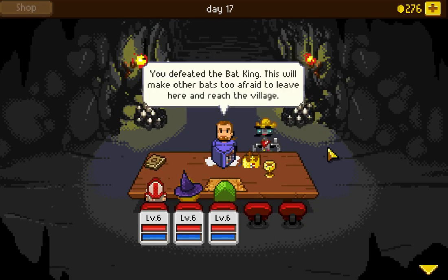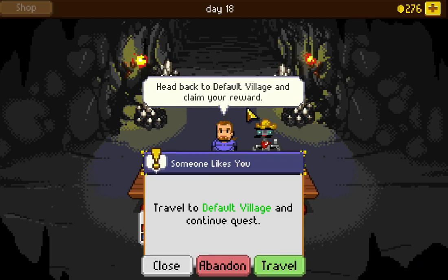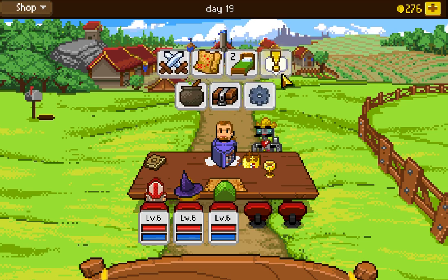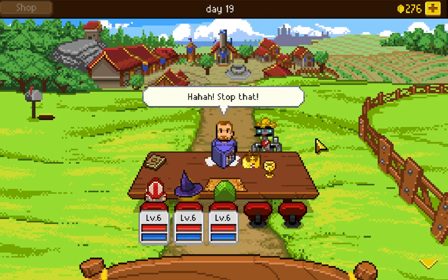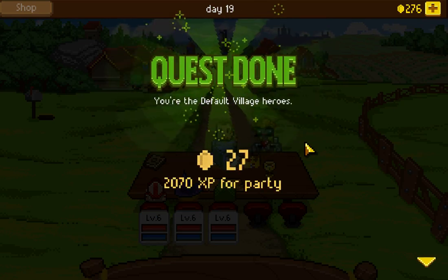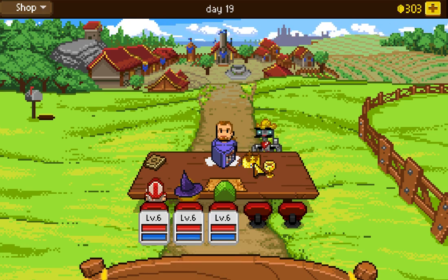We defeated the Bat King! This will make the other bats too afraid to leave and reach the village. We travel back to Default Village and turn in the quest. 'I hope that girl gives me something handy, if you know what I mean.' The commoner girl's boyfriend shows up again. Quest done — you're the default village heroes! 2000 XP. That's apparently not enough to level up again. We've got a good amount of abilities now.